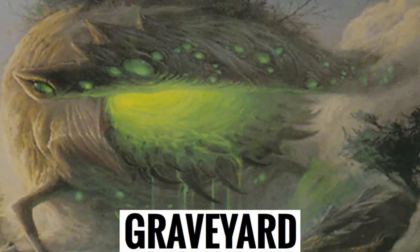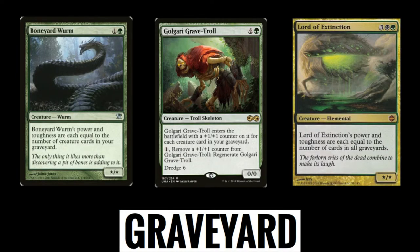The next group of cards cares about the amount of cards in your graveyard. These are cards like Boneyard Wurm, Golgari Grave-Troll, and Lord of Extinction. These can eventually be huge creatures that can swing for lethal in some cases, especially Lord of Extinction — he just gets huge. And if they remove them, you just plop them back down and they're still a threat.